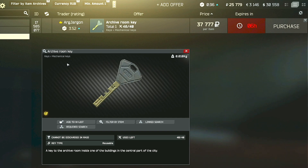Or if you can't find it that way, you can go to the flea market and try to buy it from there. It does usually range from about 15,000 to 40,000 rubles, and I really wouldn't spend any more than 20,000 rubles on the key anyway.